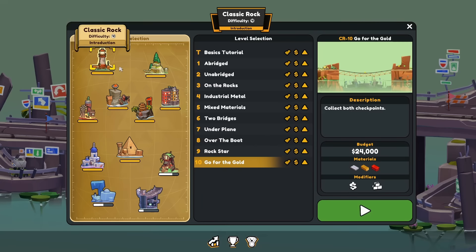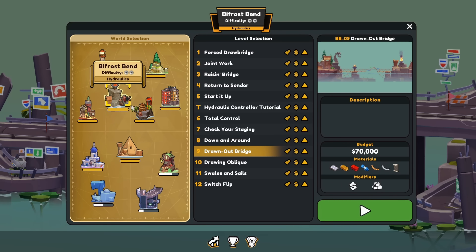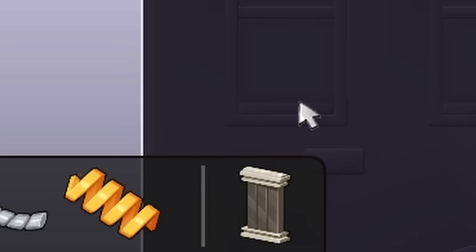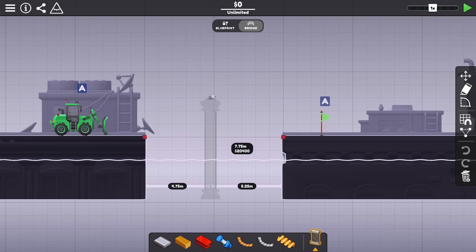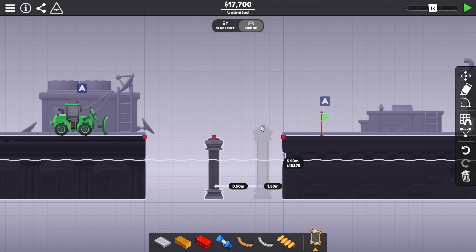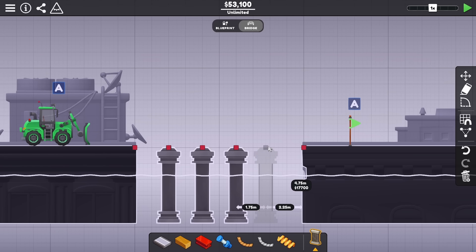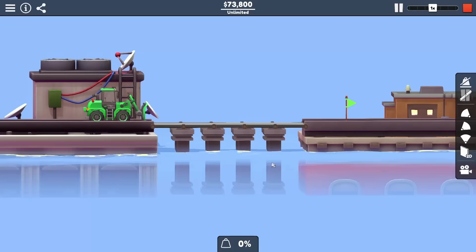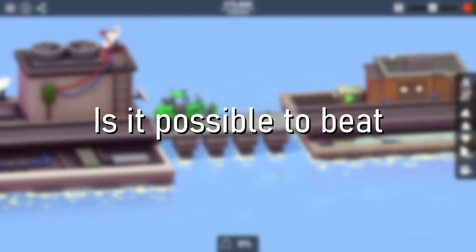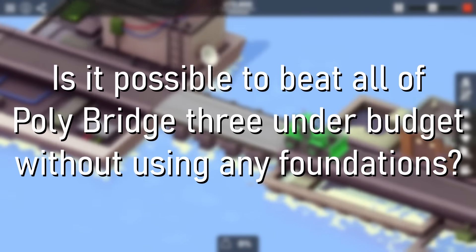Polybridge 3 is finally out, and after playing most of the campaign on my own time, there's one challenge I'm curious if it's possible. One of the big new features of Polybridge 3 is the foundation, which is like a static anchor that you can buy and place anywhere you want in some levels. This obviously makes it easy to build long spans of bridges, but it's also pretty expensive. I was curious if it's possible to beat all of Polybridge 3 under budget without using any foundations.